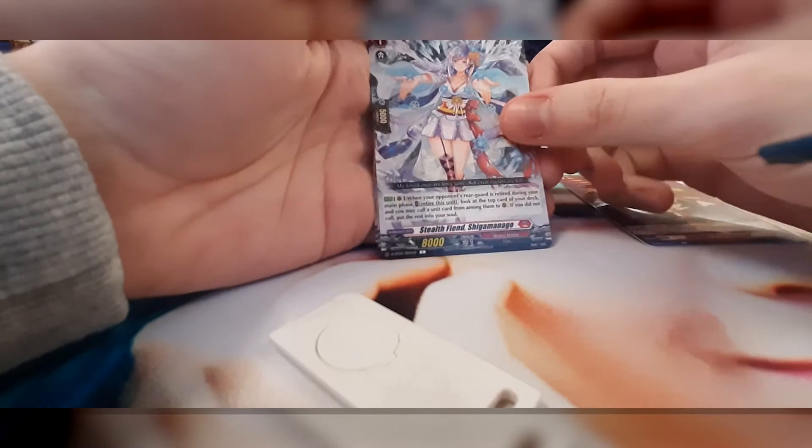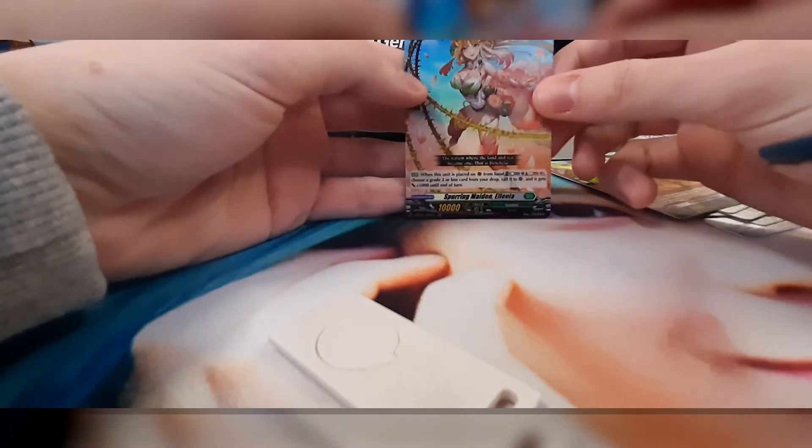If you guys haven't noticed, I'm out of the loop with Vanguard cards, so I'm sorry if my reactions aren't as hype as they should be. Dragon Empire stuff. Brand Gate. Commons. And we've got a Stokea — I need that. Alienia. Bomb. Right there. Hell yeah.